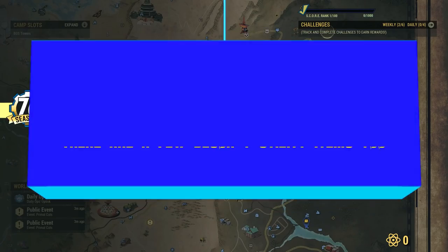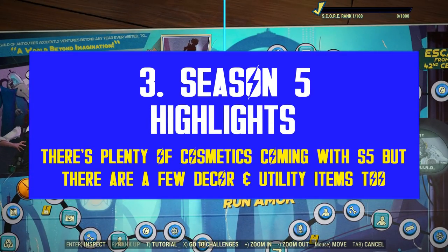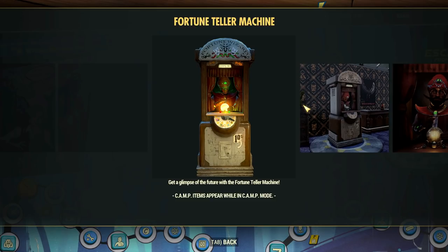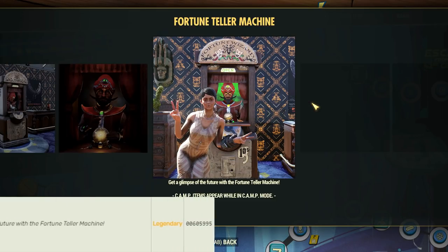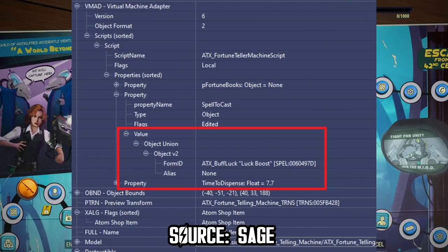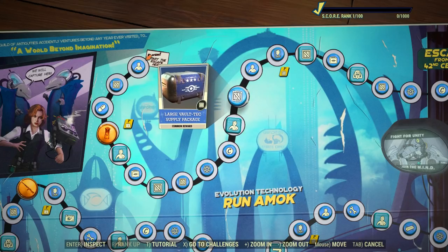Season 5, Escape from the 42nd Century, is live with the Still Rain DLC as well, with dozens of new unique rewards to unlock. Without going over the entire scoreboard, let me give you the TLDR regarding important entries. First we have the Fortune Teller Machine at rank 5, an active item which will boost your luck by 2 points for 30 minutes, just like the existing Strength and Agility boosters we have from previous seasons.